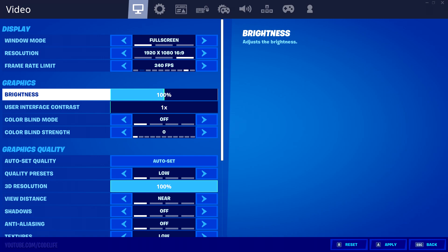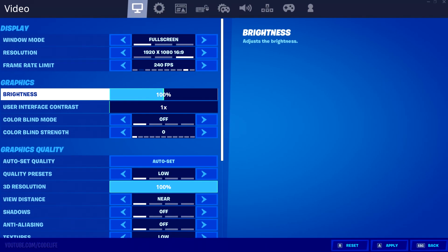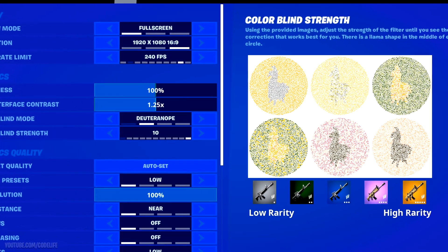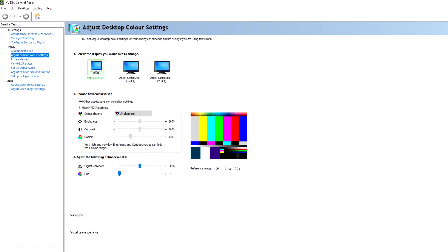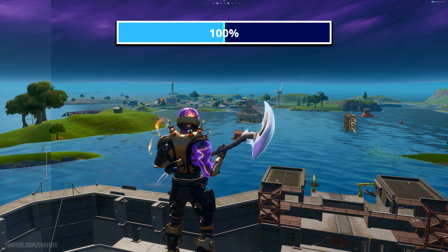The setting that will improve your visibility in Fortnite is actually the brightness setting. I know that'll come as a surprise — I'm sure most of you were thinking it'd be the colorblind setting or an Nvidia or AMD setting — but no, it actually is the brightness setting. This setting, to me, is literally the only one you need to mess around with this season to achieve more visibility in game.